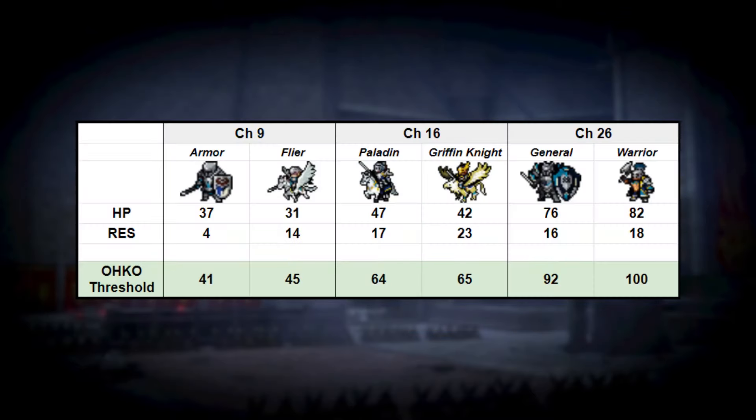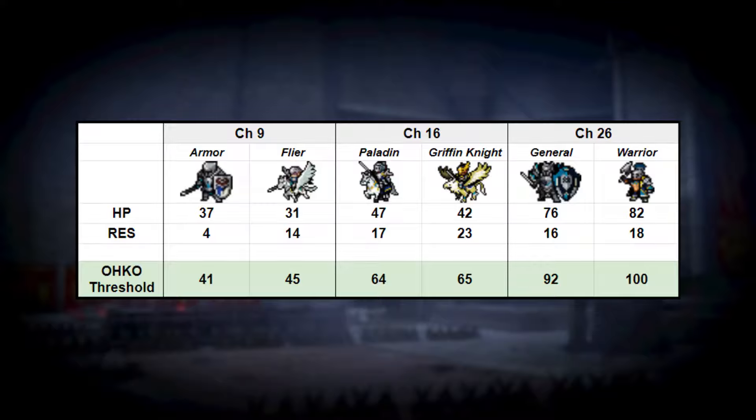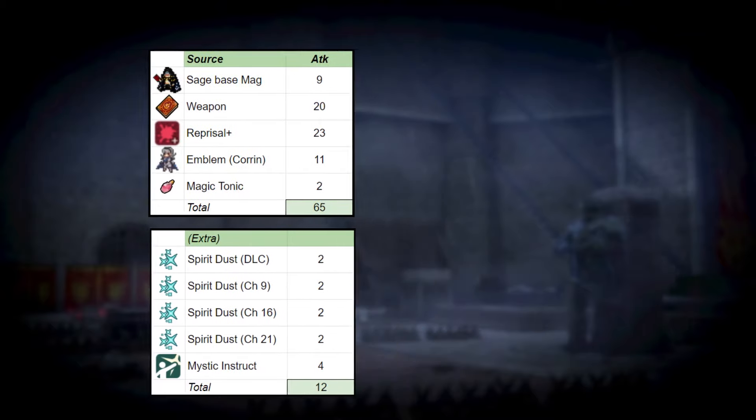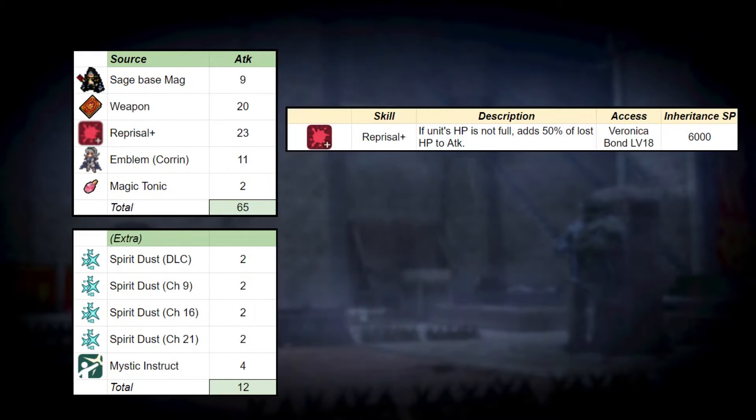Technically, the earliest you can start a Vantage sweep is Chapter 9, where most Oko thresholds fall a little over 40. By Chapter 16, we're up to the mid-60s, and endgame thresholds range from 90 to 100. On the player's end, an optimistic count shows that we can stack around 65 attack on anyone, with an extra 12 if we consider Instruct and Spirit Us. A big contributor is Veronica's Reprisal Plus skill, which converts your pain into the enemies, boosting damage by 50% of your missing HP.